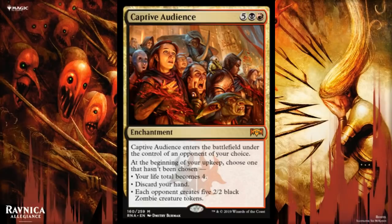Here's the newest card spoiled today, previewed right before I came on — Captive Audience. Honestly I think this card is kind of trash; the best part about it is the name. It's seven mana, five black and a red, for a mythic Rakdos enchantment. I hate that this took a mythic slot. It enters the battlefield under the control of an opponent of your choice, and at the beginning of your upkeep, the opponent chooses one that hasn't been chosen: your life total becomes four, or discard your hand, or each opponent creates five 2/2 black Zombie tokens.